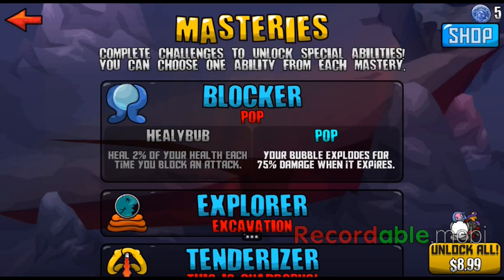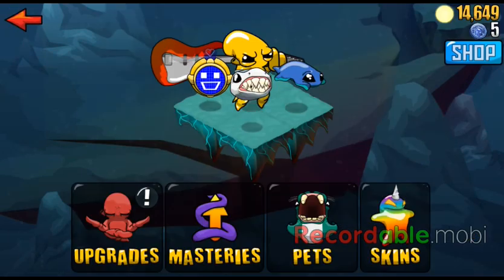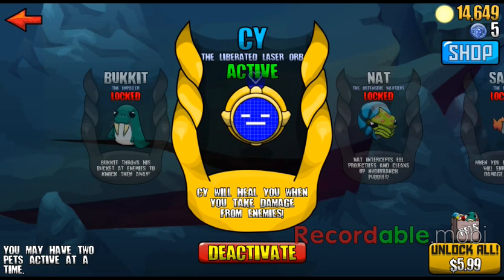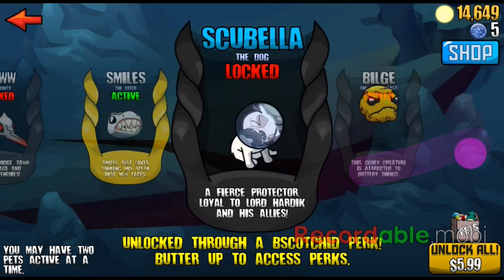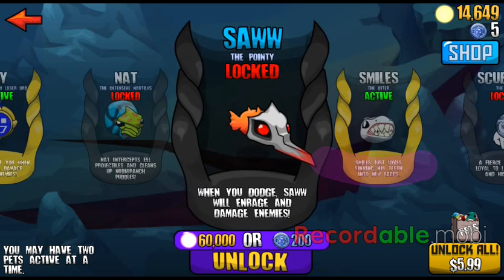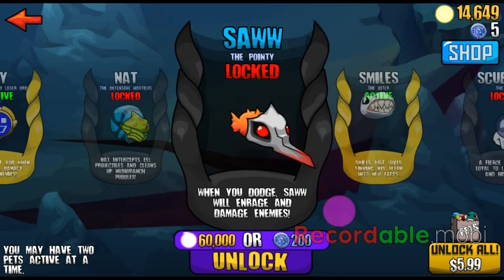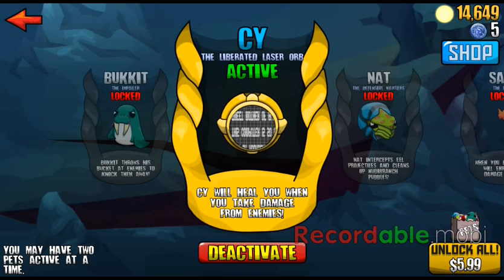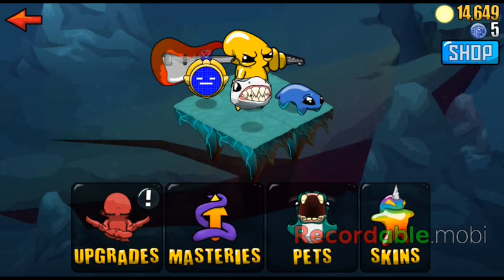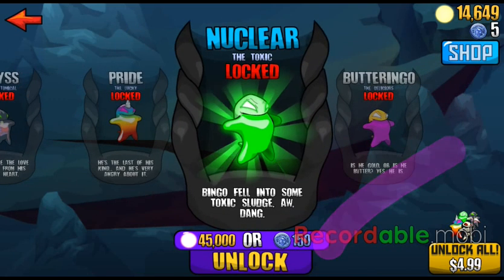Masteries are also pretty good. Here are the pets — I got CY and Smiles. These other guys are locked, and I can unlock them by buying them using orbs or doubloons. I'd recommend using orbs; they're easier to get. Not so much for doubloons. Bingo also has some crazy skins.